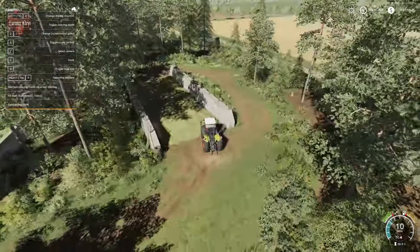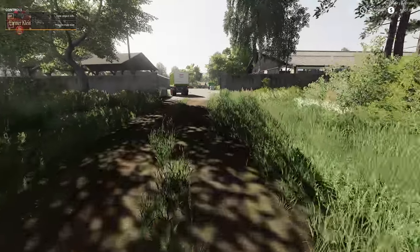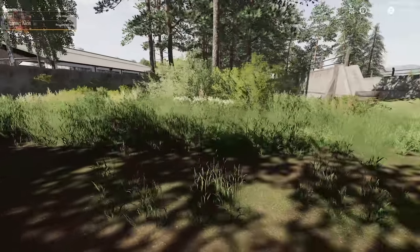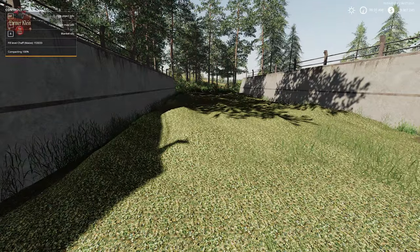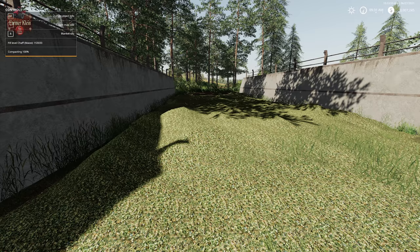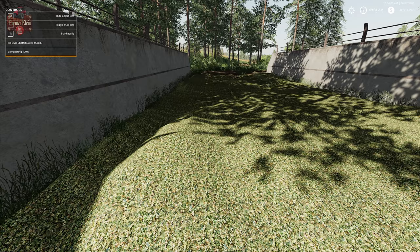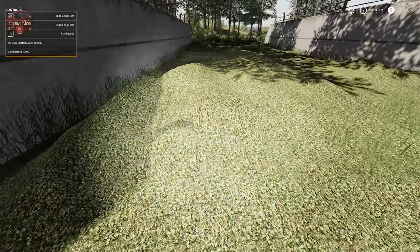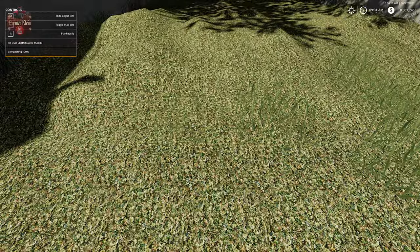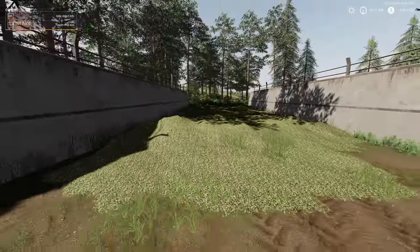We are up here right past the cow pen, the dairy operation here at the main farm, just outside the gate. There is a silage bunker out here. This particular silage bunker is set up to accept maize chaff or silphile chopped — those are the only two fill types you can add to this bunker. We've got 153,000 liters of chaff in here at this point, which is technically silphile chopped, but on this particular map they are basically the same thing.